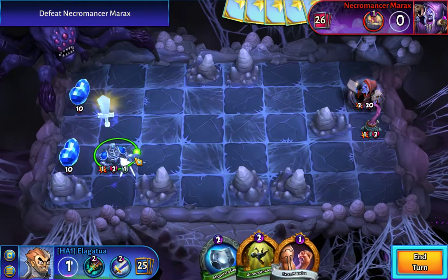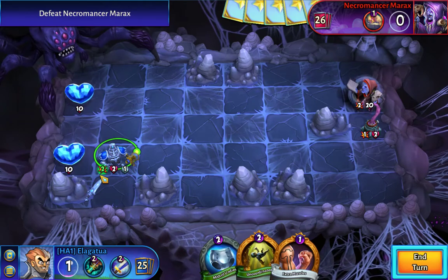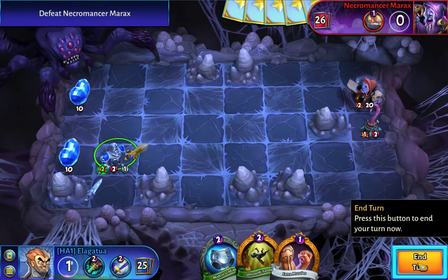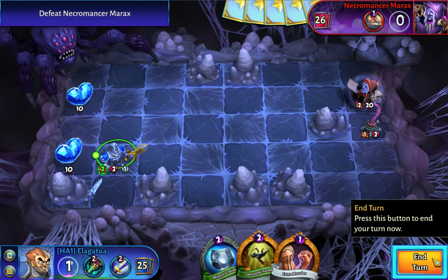It's a nice thing here — we've got this footman and he's got a sword waiting for him that we can equip for free. So we do that to turn some cards for next turn, and I think that's it.